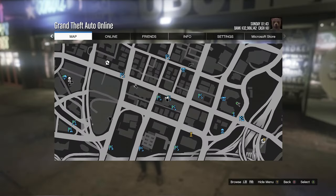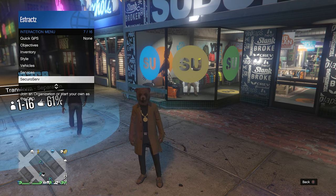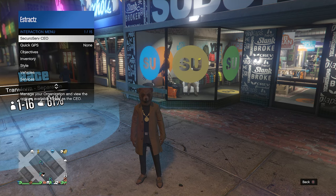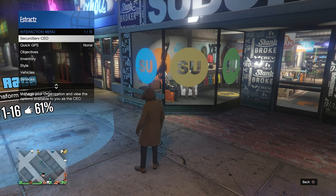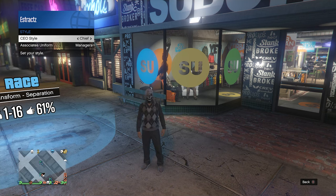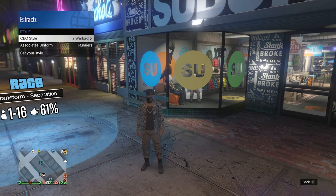Press right on the d-pad once and it will be set to show, and you should see it's right here next to the clothing store. Once you see the job right here next to the clothing store, now you're going to register as a CEO. Pull up your interaction menu, click on secure serve and start an organization. Then pull up your interaction menu again, click on secure serve CEO, go to management, go to style, and scroll through your CEO style until you find the warlord outfit, which will give you the tan joggers.